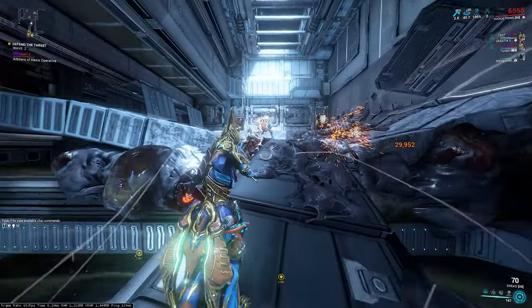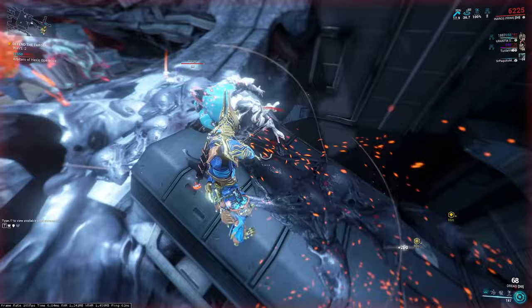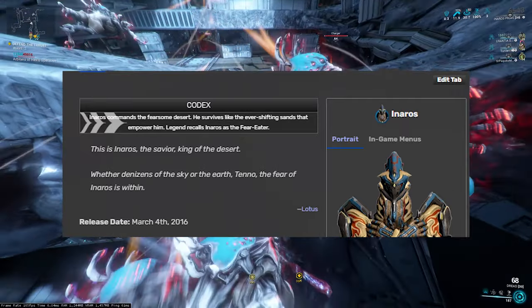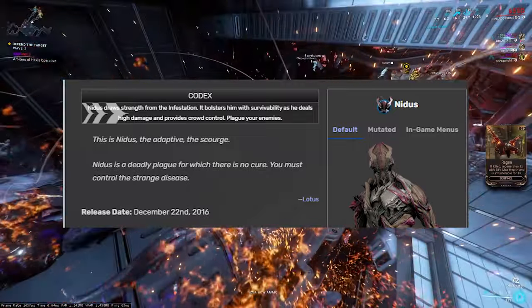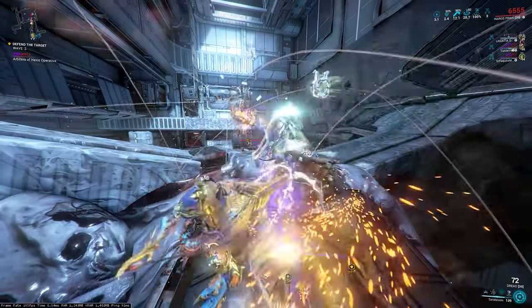His abilities are less of a mixed bag and more like garbage in a can — something that was useful on paper. First, he has no shields; he only has HP. Neros was released in March of 2016, and Nidus, another HP-only frame, was released in December of that same year. Not to say these correlate, but maybe someone learned from their mistakes.